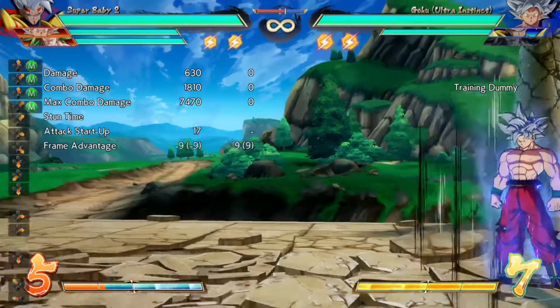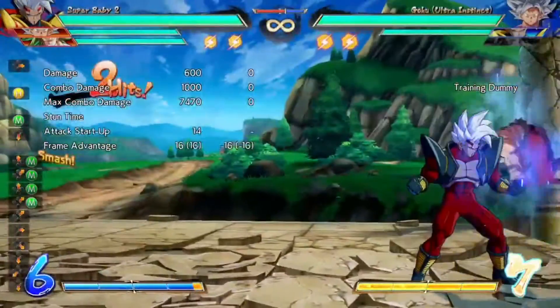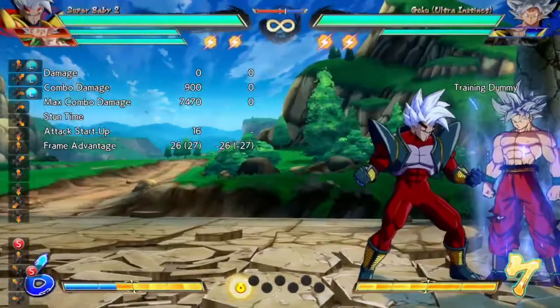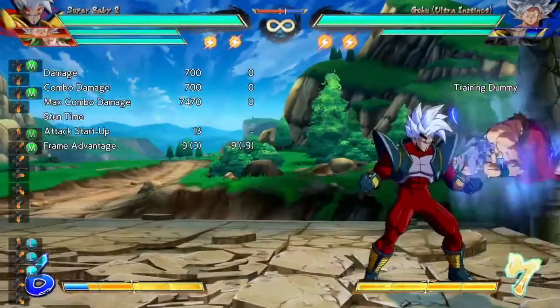Basically, first go tackle. You can start off with just tackle or a heavy. If you do a heavy, you gotta go forward S and of course you'll go back S, and then go to light tackle. But if you start off with a normal tackle, you can go to medium medium and then heavy.